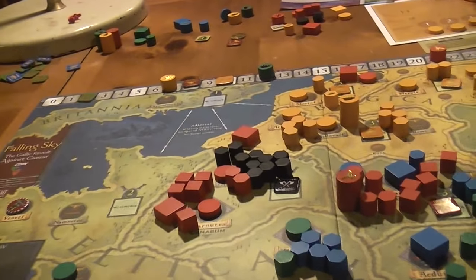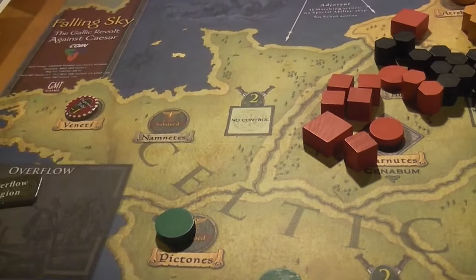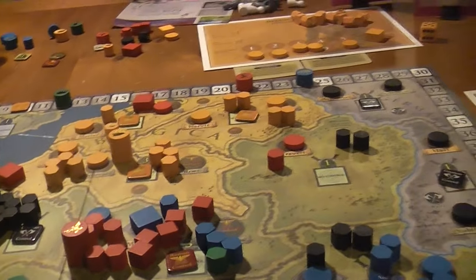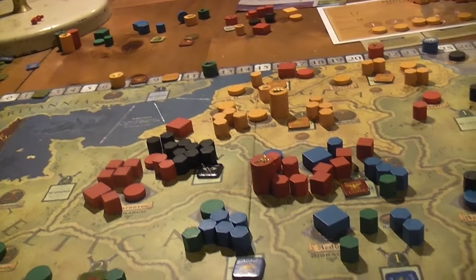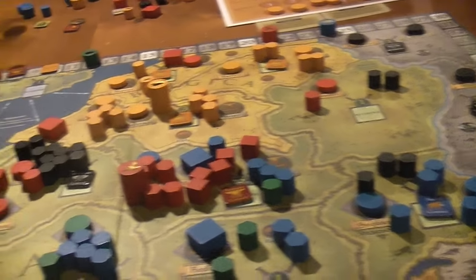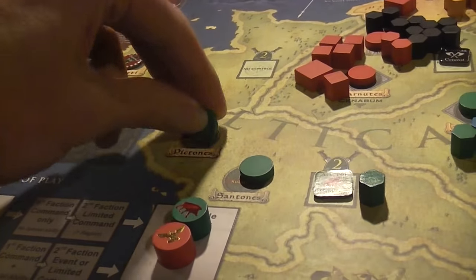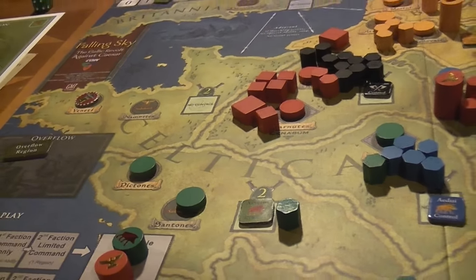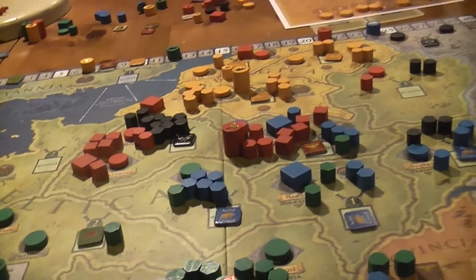One difference is we're in ancient times — ancient compared to us, though if you were born 2,000 years ago this wouldn't be ancient at all. One thing you'll notice is there's no support or opposition little markers. Instead, there are these different tribes here. And if you put these things on there, they look kind of like bases, but they're not bases — that just shows that tribe's allegiance to your faction.